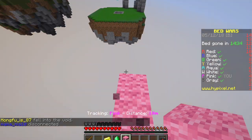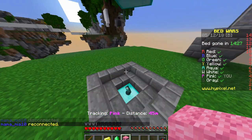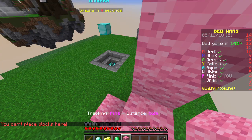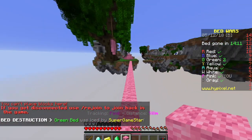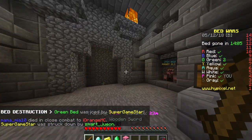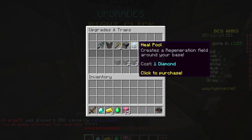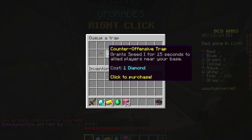That's probably a build egg, because if ender pearls only cost two, and build eggs usually cost one less, well then it only makes sense. We might already be able to upgrade our forge. Maybe I'll go for sharpness - actually our forge is already all the way upgraded, wow.